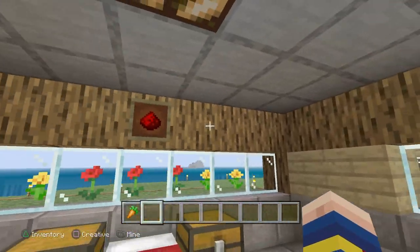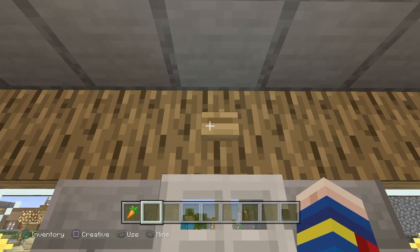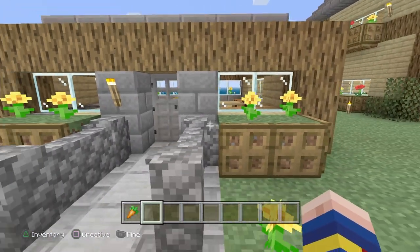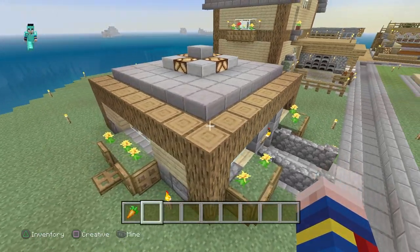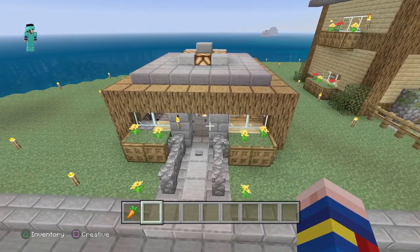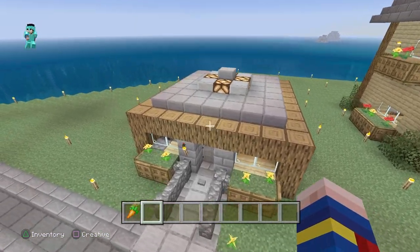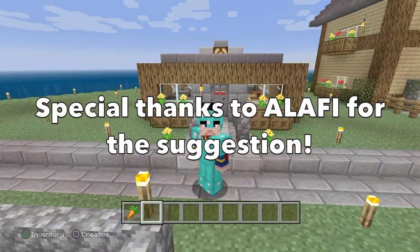That's pretty much everything at this level. When you want to leave the house, you just press this button — you'd expect something big to happen, but no, it just opens the door. And that's the entire house — all the redstone builds inside this little, probably 10x10, 9x9 house. I hope you all enjoyed. If anybody else has any suggestions, leave them in the comments below, I'll probably read them. If you want me to make a redstone contraption, I'll make it. Thank you all for watching. Peace out.